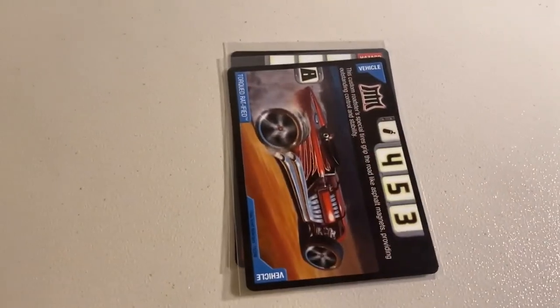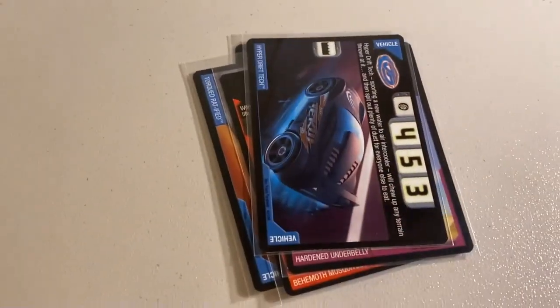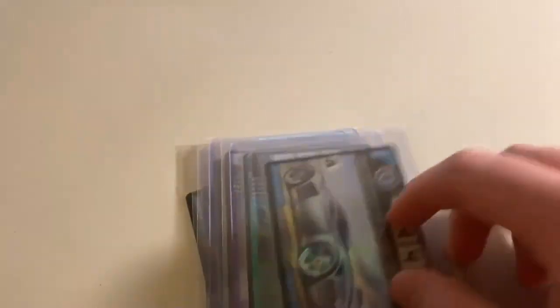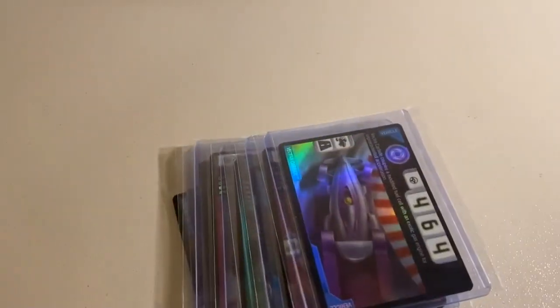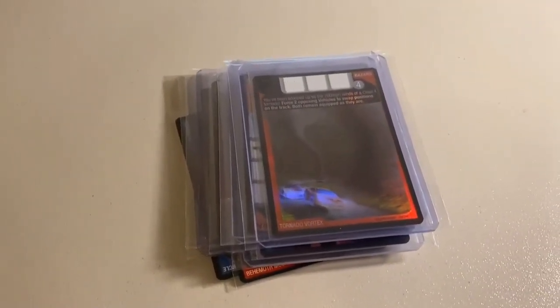The lot of 14 included: Magnetic Bounce, Torqued Ratified (my last copy), Behemoth Mosquitoes, Hardened Underbelly, Hyper Drift Tech, Navigator, and then eight foil rares — foil Home Track Advantage, foil Strato Thruster, foil Bootlegger Reverse, foil Vector Cub Light, foil Armored Plow, foil Vector Carbide, my last copy of the Storm Realm, and foil Tornado Vortex (also my last). Grand total was $186 even to a new buyer — thanks for that purchase.